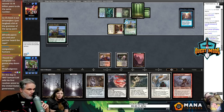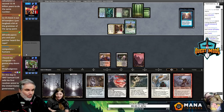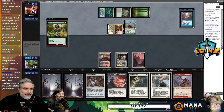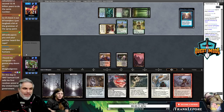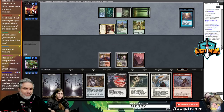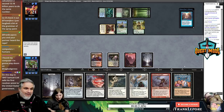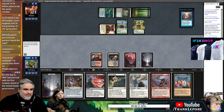Opposition — oh god. He's playing the deck you want to play. Oh my god, if I could draw a Languish that would be amazing. So close — it's a black card that costs three mana, which is almost four mana.